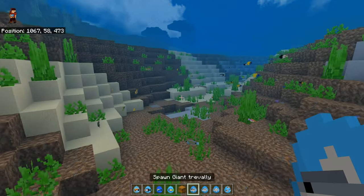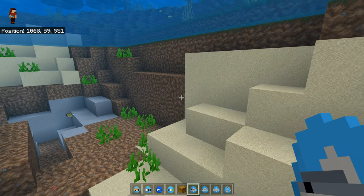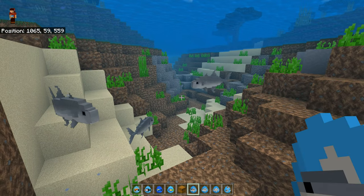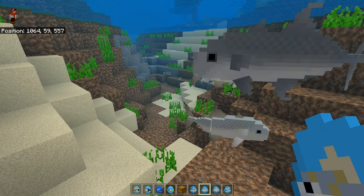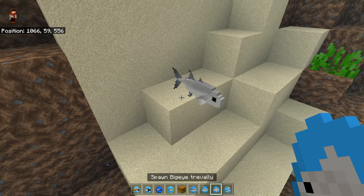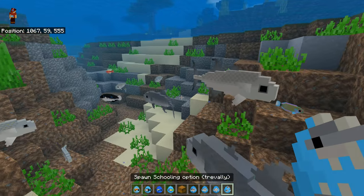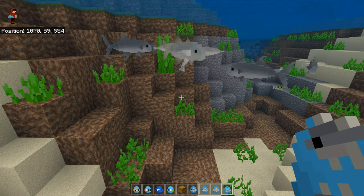Next up we have Trevally. I know Guguts has been working on these this week. We'll put the Trevallys over here all together because there's not too many. We've got a giant Trevally — oh yeah, look at that! A yellow-spotted Trevally — maybe the little yellow spots on the side. A big eye Trevally — I wonder why it's called a big eye — it's got a big eye! Schooling option here we go — they're all going to follow each other, off they go.